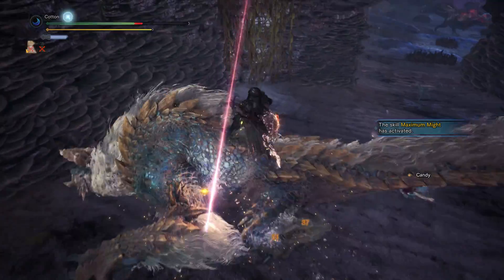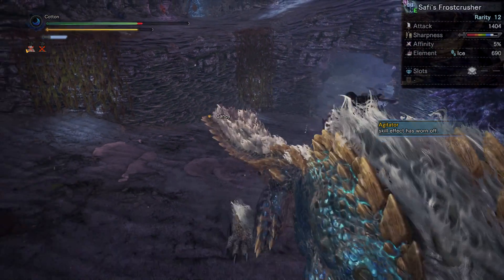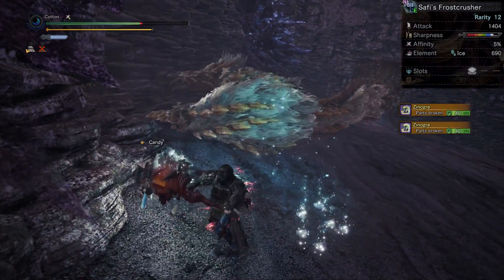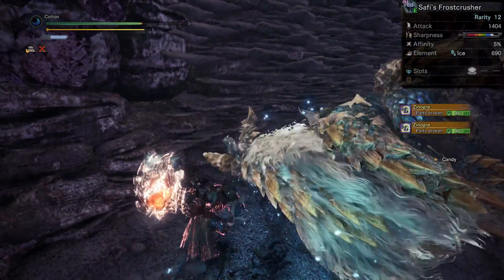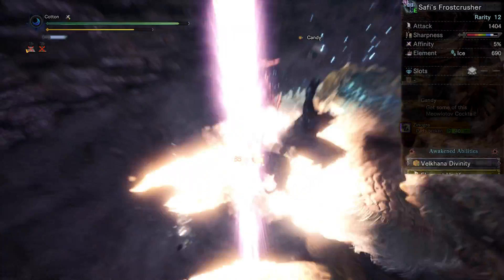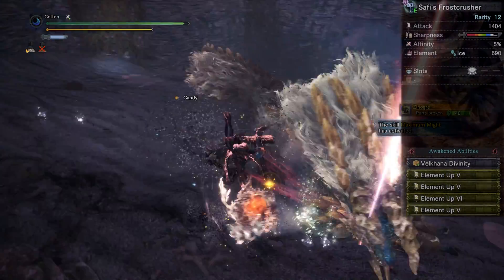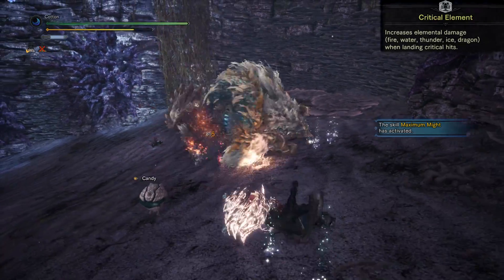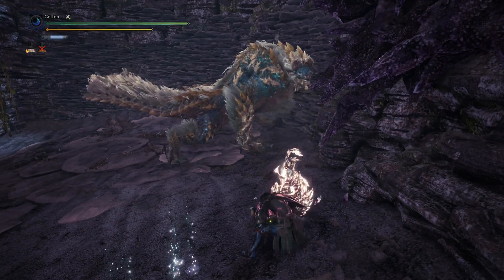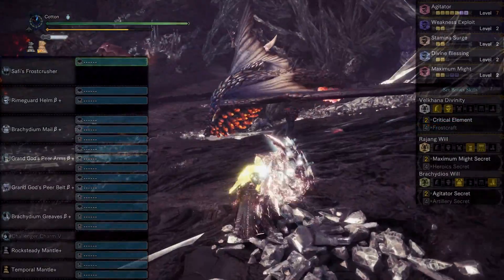This build is really oddly perfect. Moving on to the build itself, starting with the weapon: today we'll again be using Safi'jiiva's eye in the form of its hammer. As this is an elemental set, the specific one you choose is based on the element you want for the hunt. For demonstration I am using the ice hammer, though any of the elemental hammers works perfectly with minimal shuffling of skills. The awakening abilities are Element Up 6, three Element Up 5s, and Valkana Divinity — the set bonus that gives Critical Element. The weapon augments are two element upgrades and a health regen.